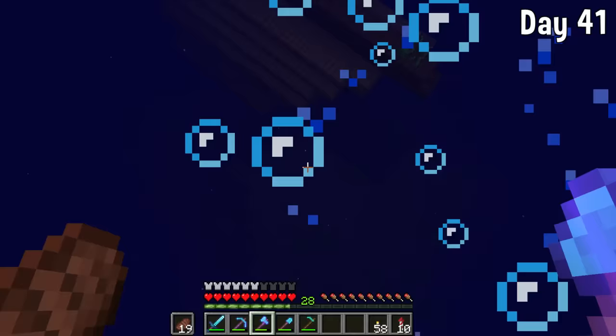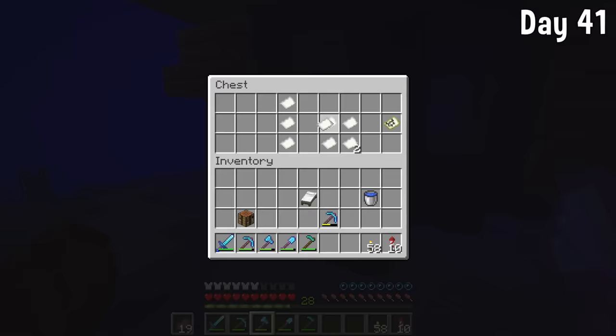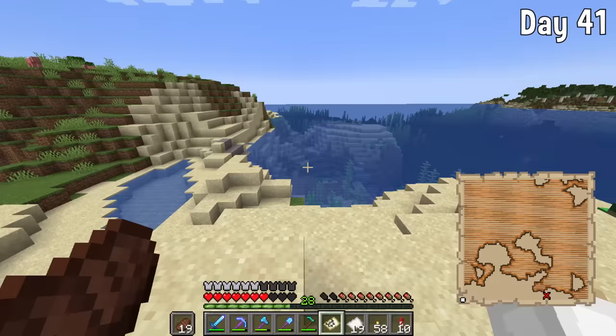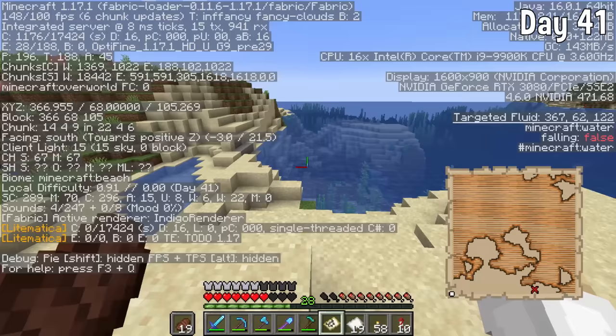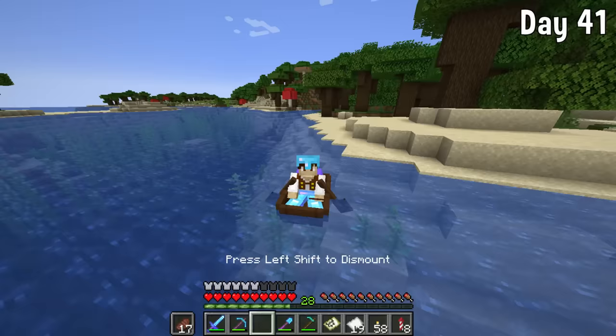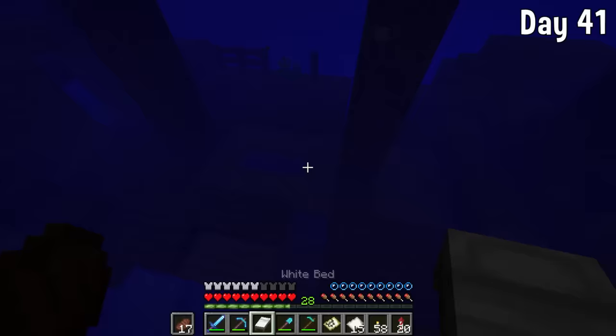On day 41 we headed out into the ocean in search of some moss. On the way I managed to find some bamboo — I wasn't looking for it but it'll be great for scaffolding. I also went looking for buried treasure and managed to find it: a couple of diamonds, some gold, and then we set out on the sea again looking for the moss block.